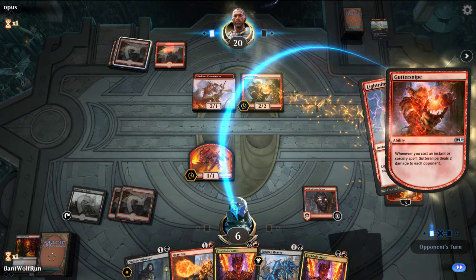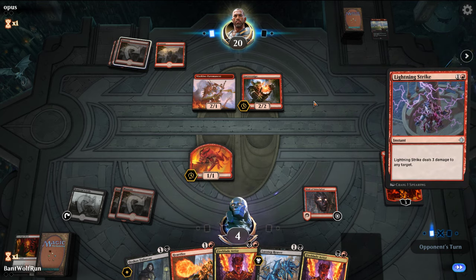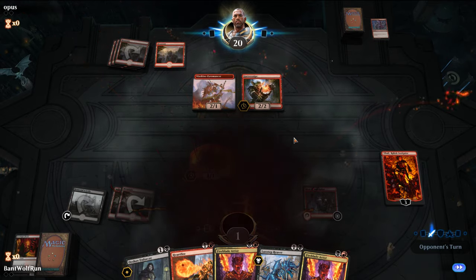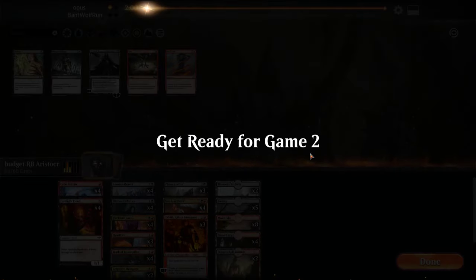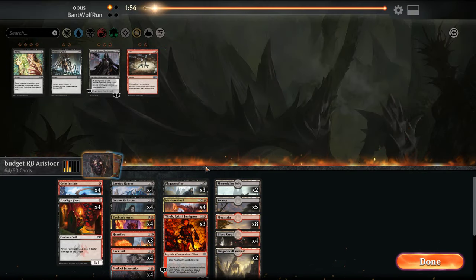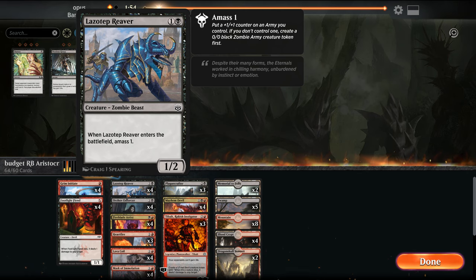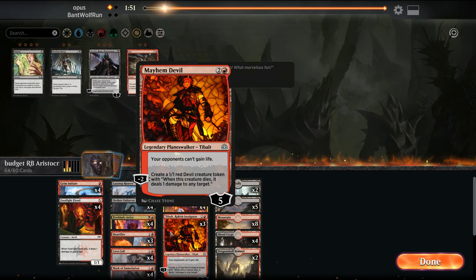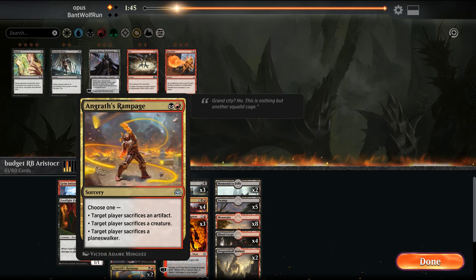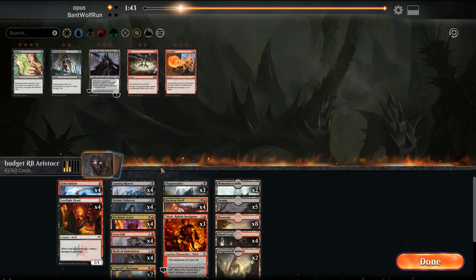Yeah, we probably lost this one. When they basically pay four mana to do 15 damage to you — I'm just going to bring in the Lava Coils here. The Heartfires don't seem that good here. This can get rid of Planeswalkers, so I like that.